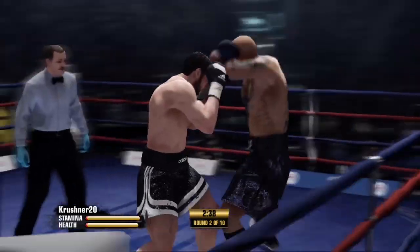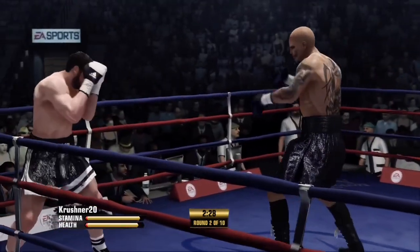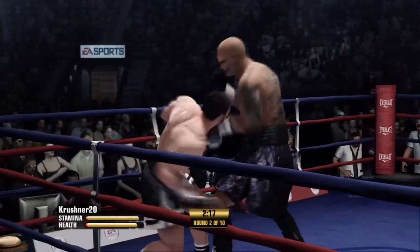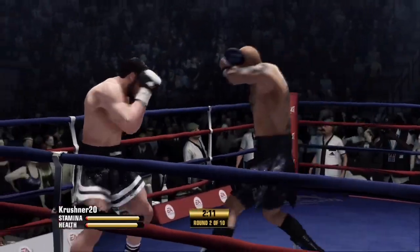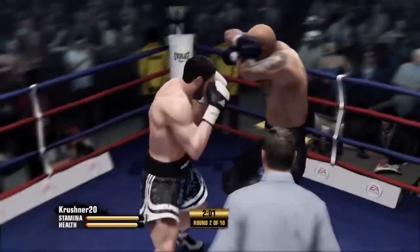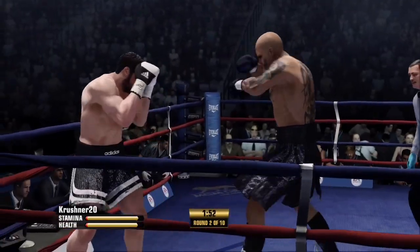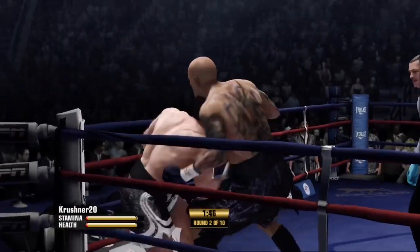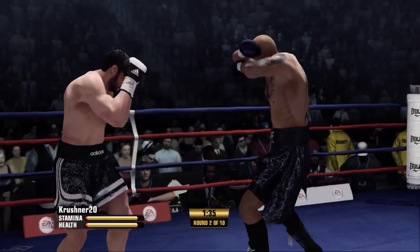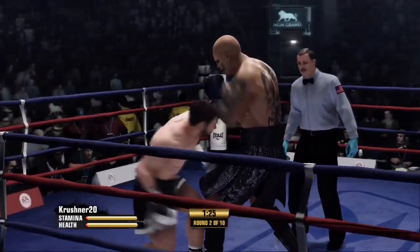Jab, right hand, finish with the hook. Keep your back. Keep moving. Crusher's right hand did a nice job that time — that worked well for him. How about that exchange? Crusher's putting his punches together now — that's a nice combination. Forward, forward. Reaching the halfway mark of this round.